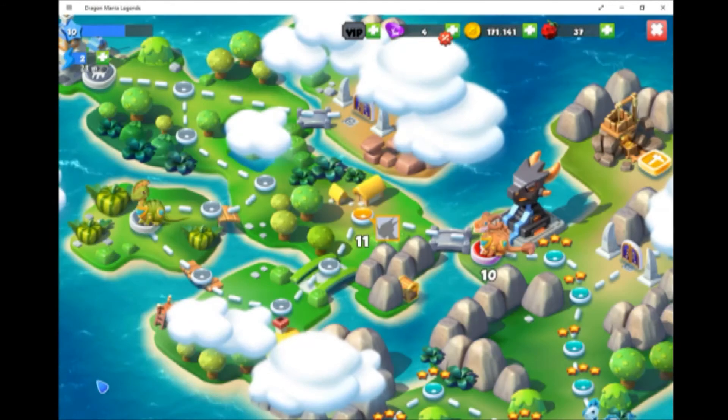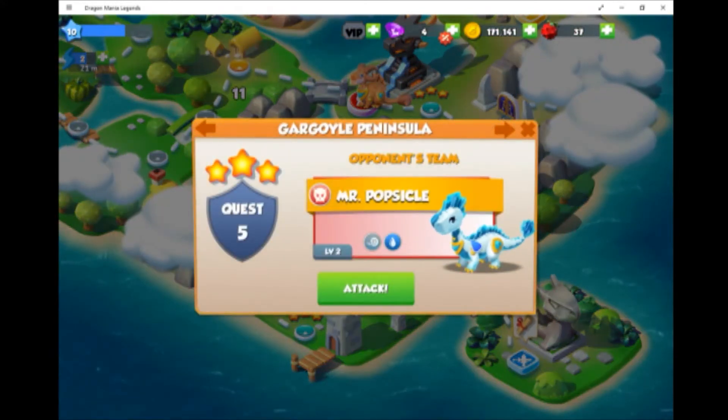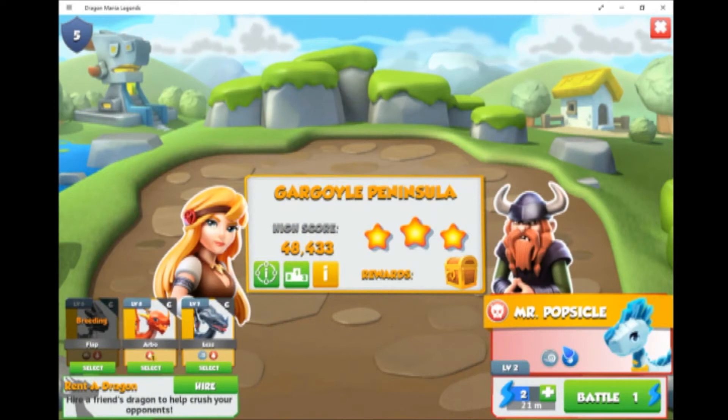Now while I'm waiting for that, I'm going to go through my levels. You can see here that this one has a guy on it which means it's a boss battle. This guy's called Mr. Popsicle — weird name until you see that he's air or water. Makes sense.